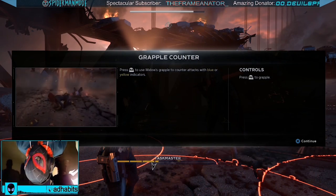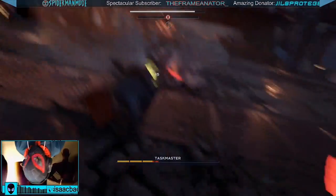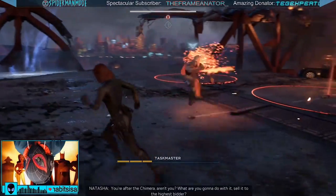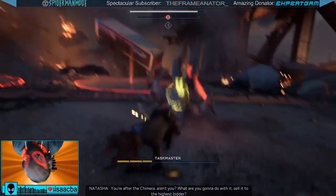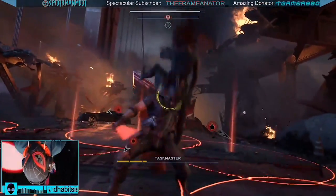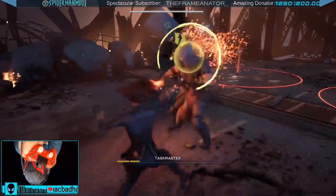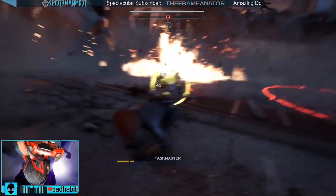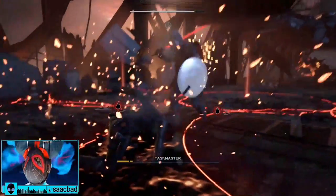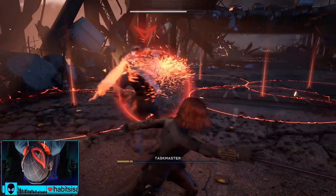Press R2 to use Widow's grapple to counter attacks with blue or yellow indicator. She plays very much like Batman. I gotta wait — I can't spam it, only when it's yellow or blue. So she has a parry. Hit me, hit me with your best shot — oh gosh, I messed up that time, run away. It has to be like blue.